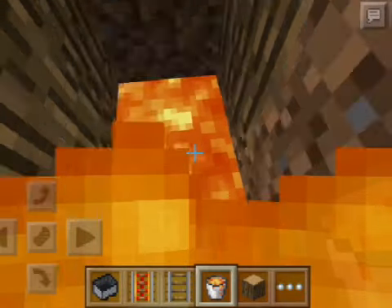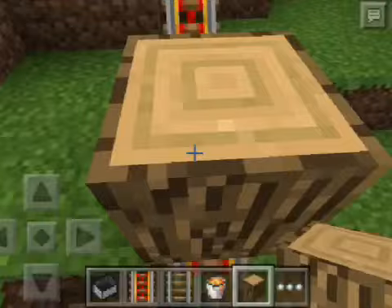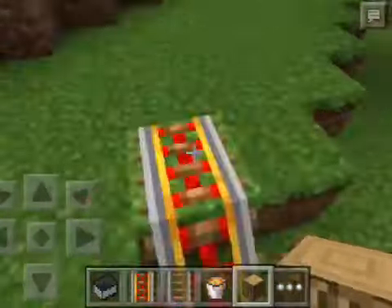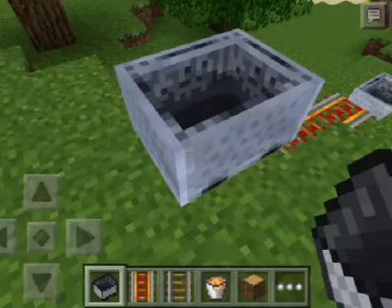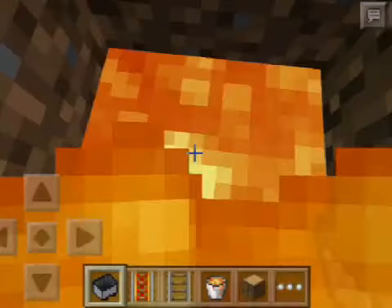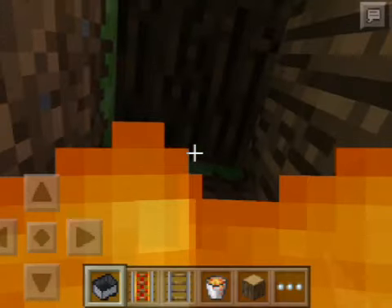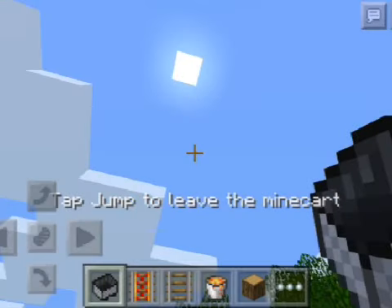When you get out you can tell them to ride the mine cart. Ride the mine cart, try it again, and exit the mine cart — and once they exit it, they will fall in the hole.